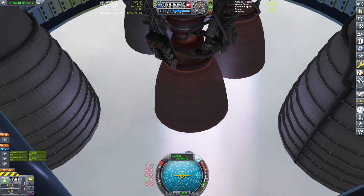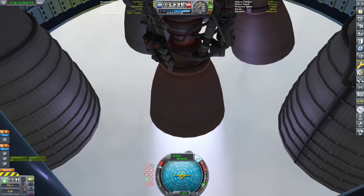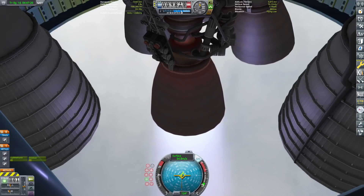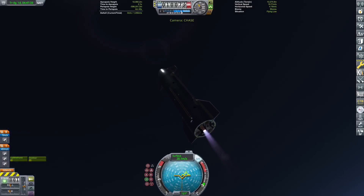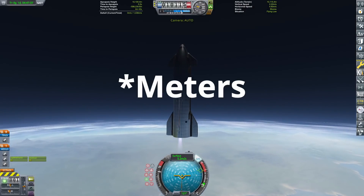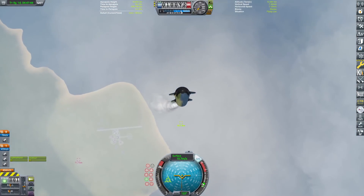At nine kilometers, there it goes. Now we're only burning a single engine and we're gonna try and level off at just around 10 kilometers. I'm not perfect — I can't really get it just right every time, but I think we're gonna overshoot just a tiny bit. We're actually just about to level off here at about 10,100 kilometers. Giving it a little bit of gas. We are basically perfectly level — if you look at our vertical speed we're going down just a little bit.